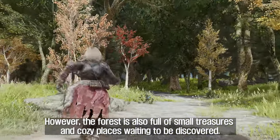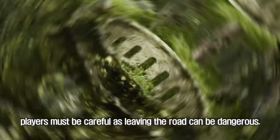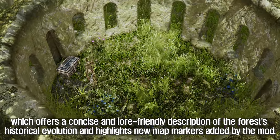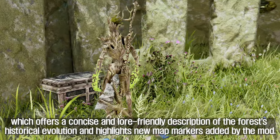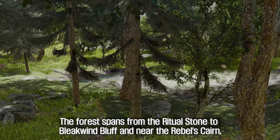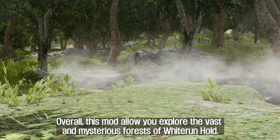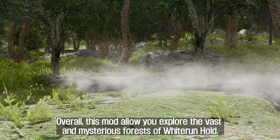However, the forest is also full of small treasures and cozy places waiting to be discovered. The mod comes with a book called The Great Forest of Whiterun Hold, which offers a concise and lore-friendly description of the forest's historical evolution and highlights new map markers added by the mod. The forest spans from the Ritual Stone to Bleakwind Bluff and near the Rebel's Cairn, with the densest area on the western side. Overall, this mod allows you to explore the vast and mysterious forests of Whiterun Hold.